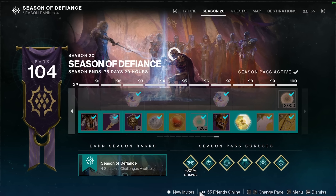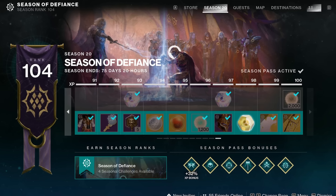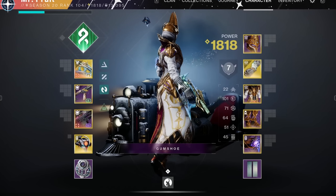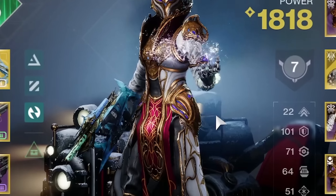That's right, because we hit rank 100 on the Season Pass already. Lots and lots of bounties — so many bounties. But I gotta say, this might be my favorite Season Pass exotic or universal ornaments. Like, look at this Warlock, man. Dripped.